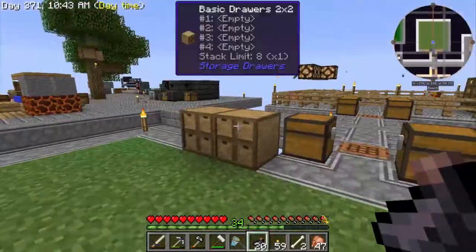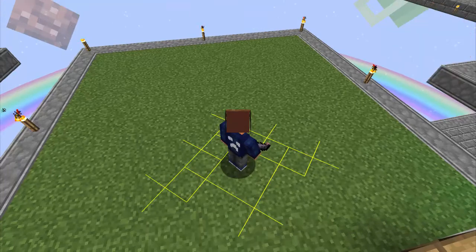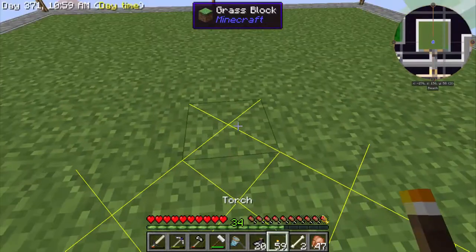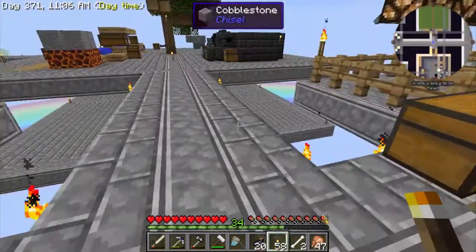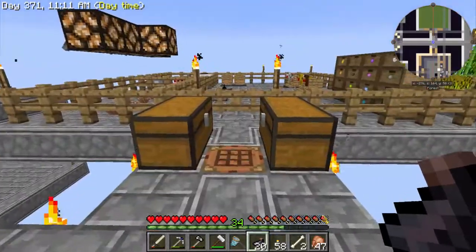A skeleton died somewhere — let's keep an eye out. Let me check with F7 — yep, we need a torch here. Let's get out of this screen. There we go, that should fix that. Now I have all the ink sacks I need — tons of them from the farm.